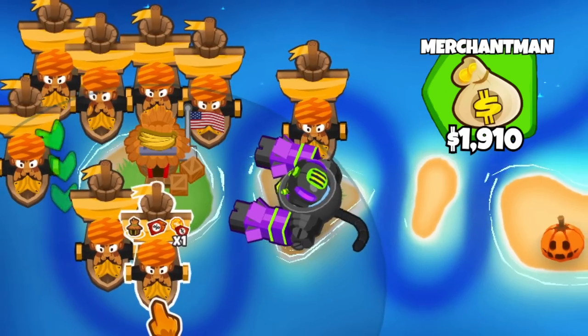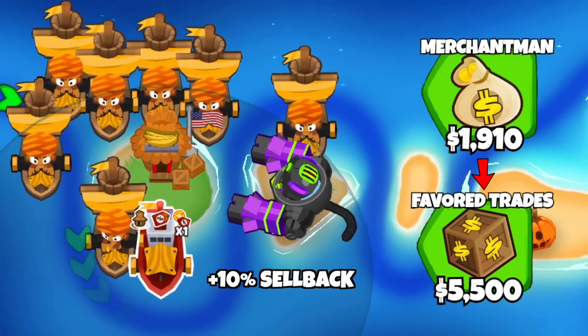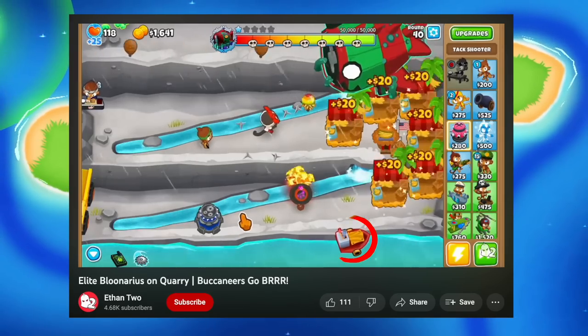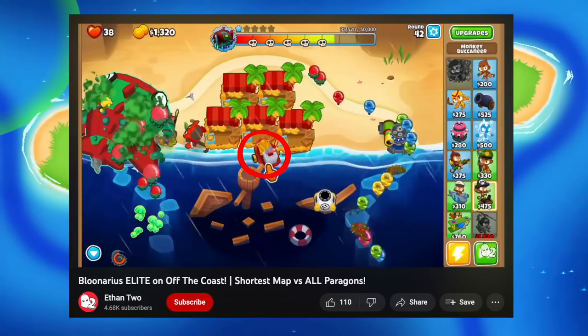Usually you should try to upgrade one of your merchantmen to favorite trades, because it increases the sell value for all of your towers around it by 10%. So while playing boss events, for example, we constantly have to keep selling towers to buy more defenses, and doing that under a favorite trades buccaneer will make sure that we're getting a good amount of cash back.